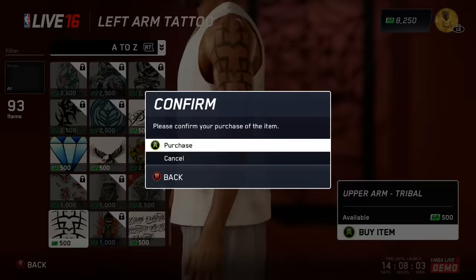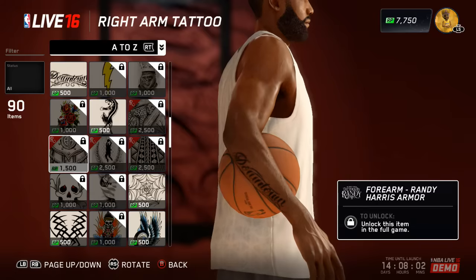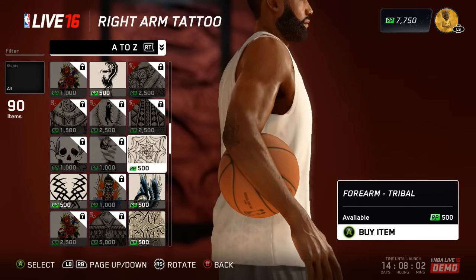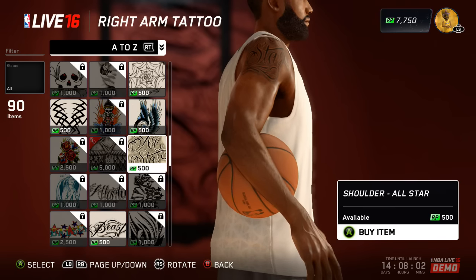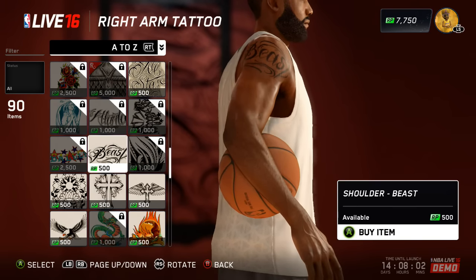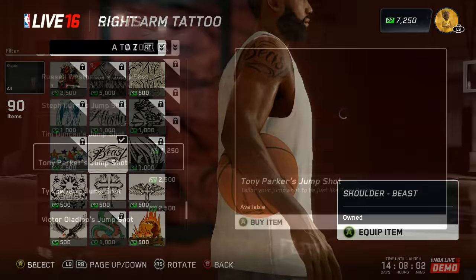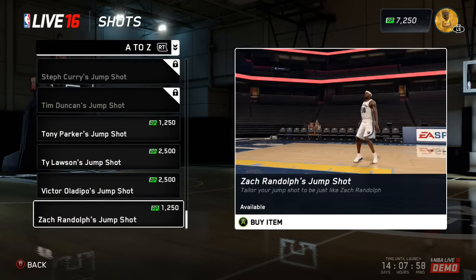You see I'm selecting my tattoos — very limited on the tattoos. A lot of the tats are actually locked in this demo. But I got to give it to NBA Live, they do give you some options. With 2K, when they drop a demo, you're just going to get gameplay — no announcers, no music, just straight gameplay, one quarter, five minutes, that's it. At least Live did give us all these options in this demo, so you can't really complain at all.